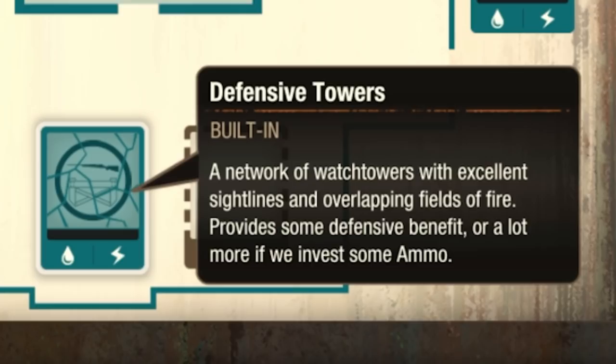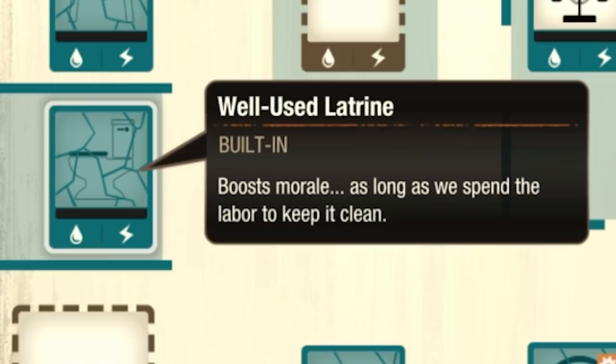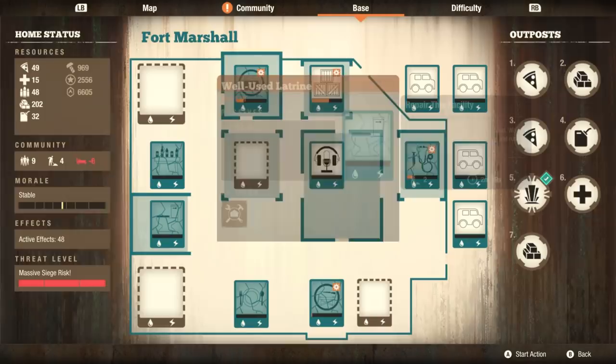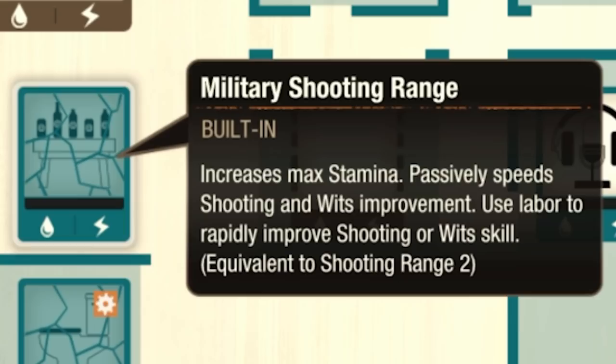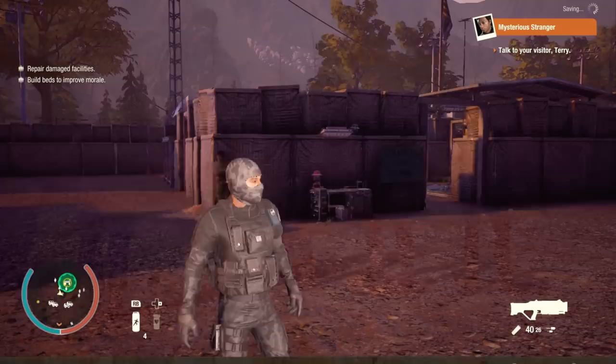We got some defensive towers. A network of watchtowers with excellent sight lines and overlapping fields of fire — provides some defensive benefit, or a lot if we invest more ammo. Let's go ahead and get that up and running. Use latrine — boost morale as long as we can spend the labor to keep it clean. Military shooting range: increases max stamina, passively speeds up shooting and wits improvement. Use labor to rapidly improve shooting or wits skills, equivalent to the shooting range level two — so this is a level two shooting range if you don't need to switch into a sheriff as your leader.